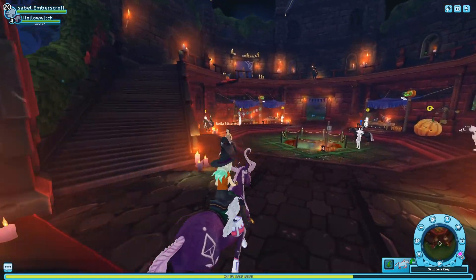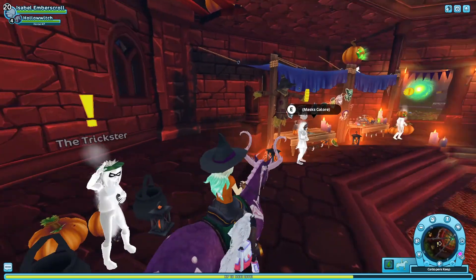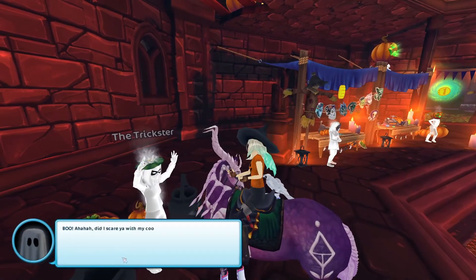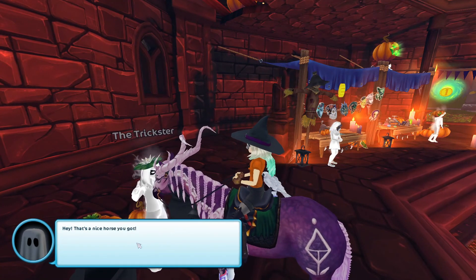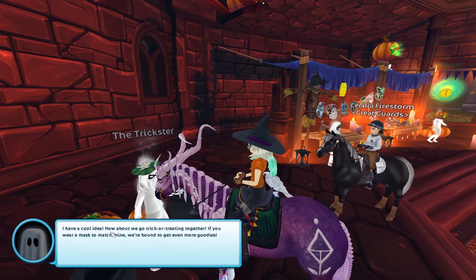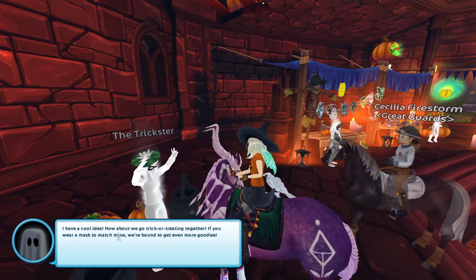And here she is — oh my gosh, she has a lily pad on her head! She says: 'Boo, did I scare you with my cool mask? Hey, that's a nice horse you got. I have a cool idea — how about we go trick-or-treating together? If you wear a mask to match mine, we're bound to get even more goodies.'